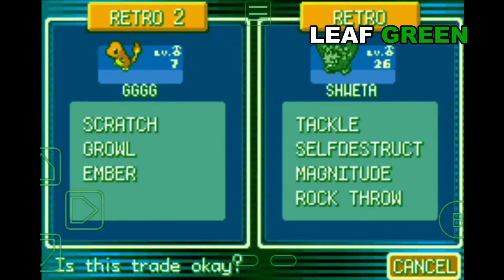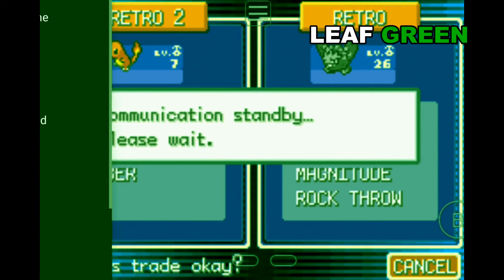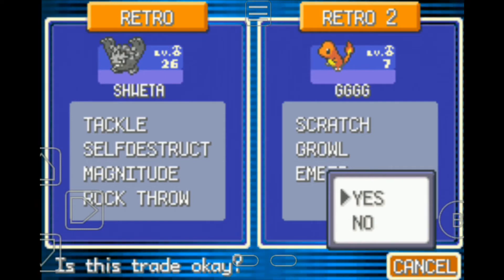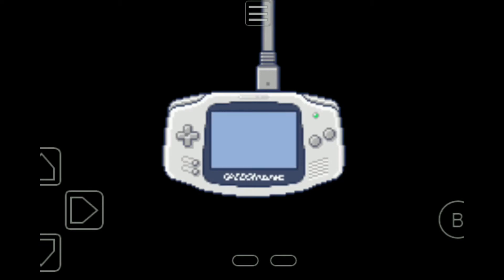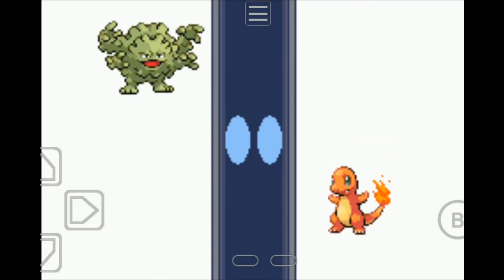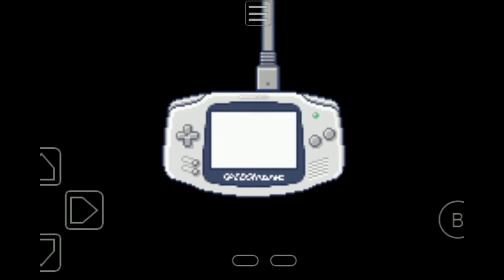I'm gonna get this Charmander — let's see if this works. Yes! Switch back and press yes. Sweater will be sent to Retro 2. Bye bye Sweater — don't worry, I'll be taking you back after you evolve. Sweater will be sent to Retro 2 and Charmander will come to me. Charmander, welcome to the squad.